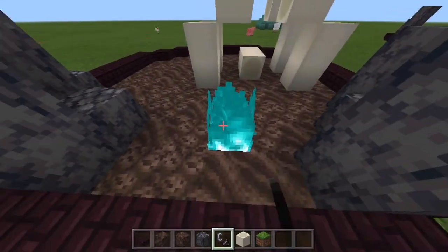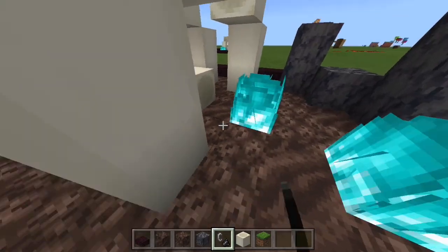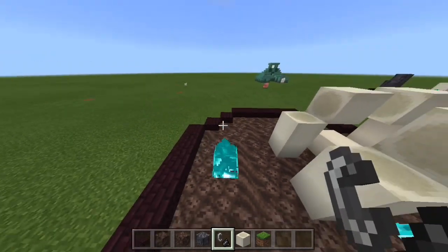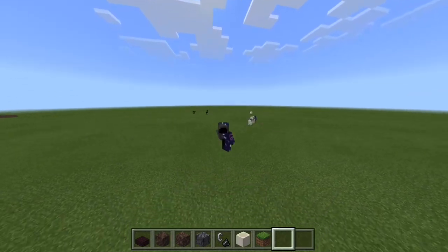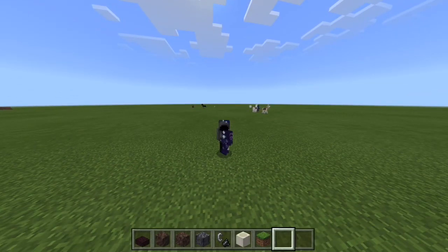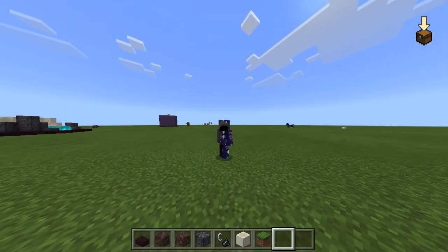And then you're just going to get flint and steel and light it up, just like that and like that. And there it is — you just made a little small soul sand valley to use if you want to have a little nether district in the overworld, or anything like that.